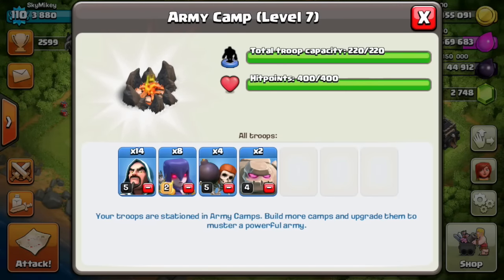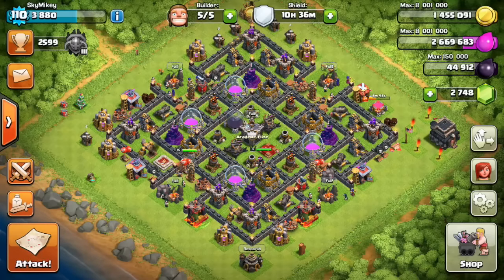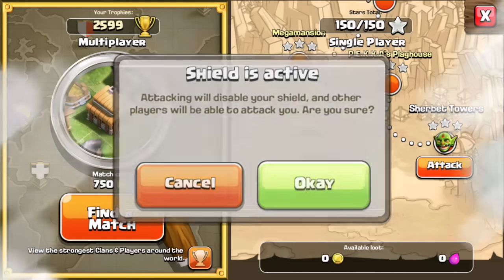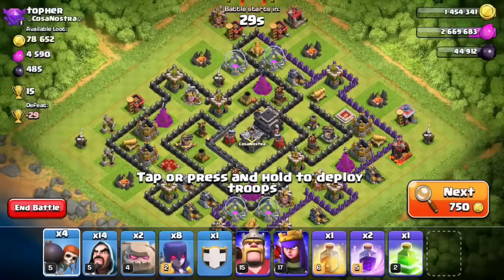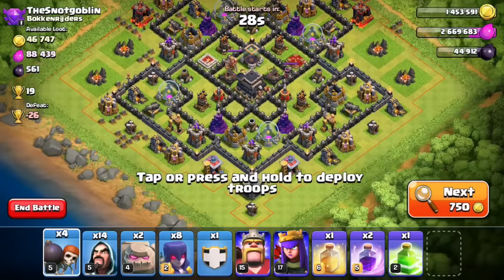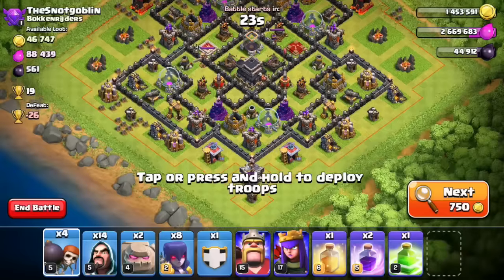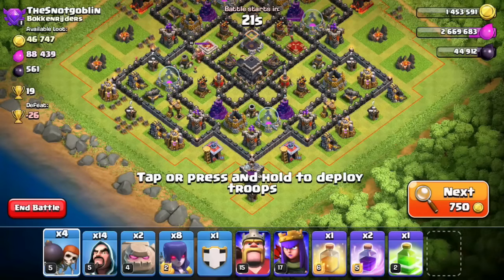For the live raid we're using two golems, four wall breakers, and eight witches — I upped the witches a little bit because I love playing around with them. I also have level 15 barbarian king and level 17 archer queen. Let's find a base that's really widespread. This base looks pretty decent — it has a lot of compartments but it's huge, which gives my witches a lot of time to spawn skeletons and take over the map.